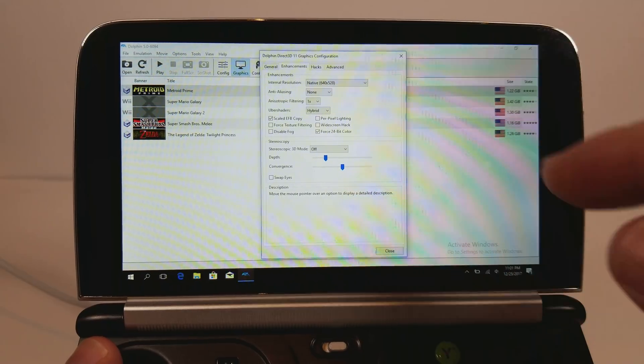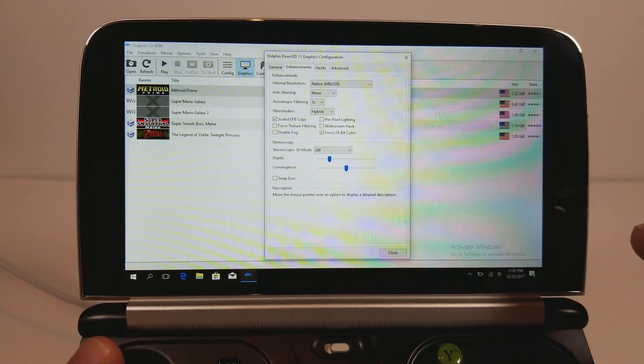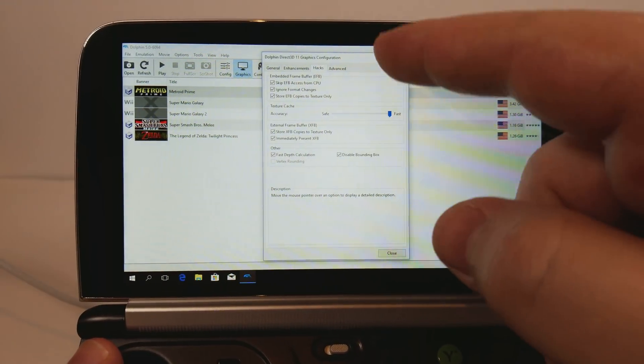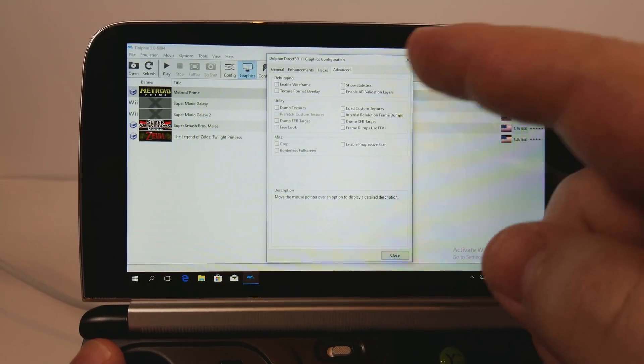Here is the enhancement screen running at native resolution. You can see that I have hybrid uber shaders on, scaled EFB copy, force 24-bit — that doesn't really matter but I just have it on. Everything on hacks is enabled and all of this is disabled.